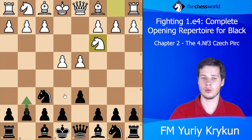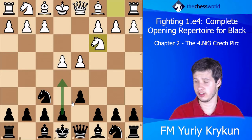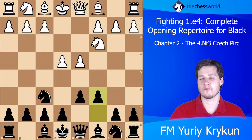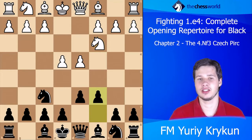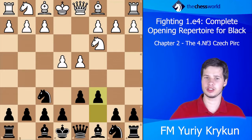As you know, the normal Pirc would run g6 while the Philidor starts after the move e5. But there is another move in this position which I think is very interesting: the move pawn to c6. Let's talk about the ideas and try to understand why we want to play this way.